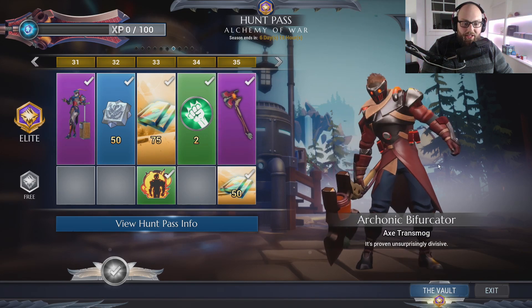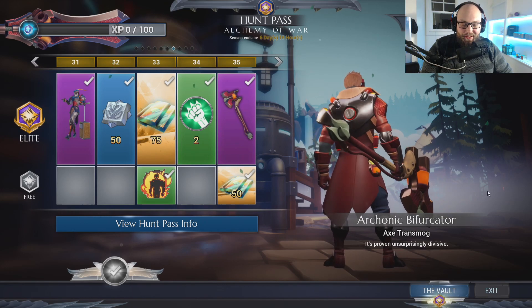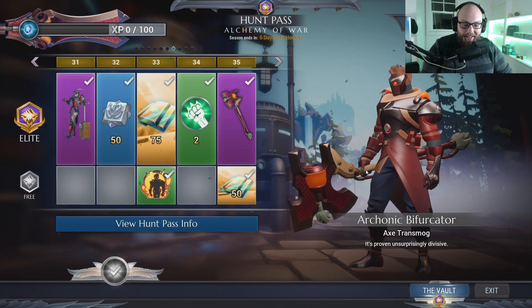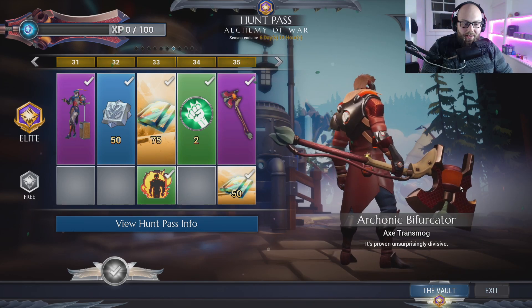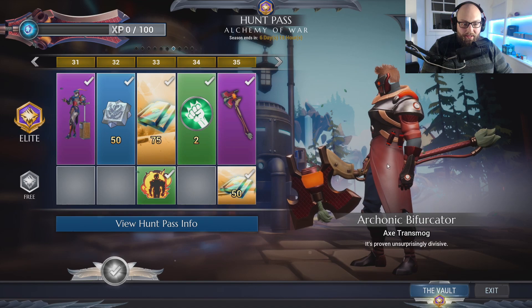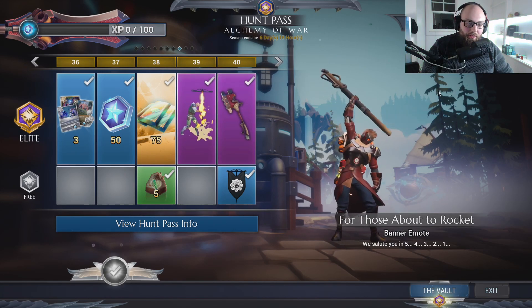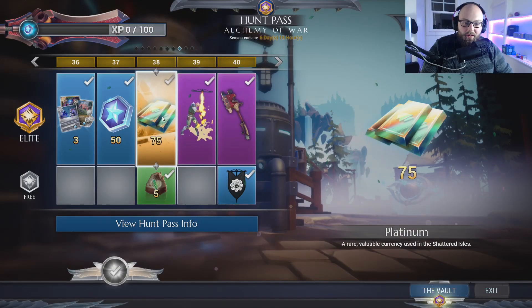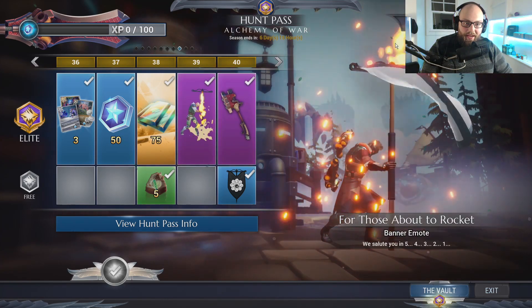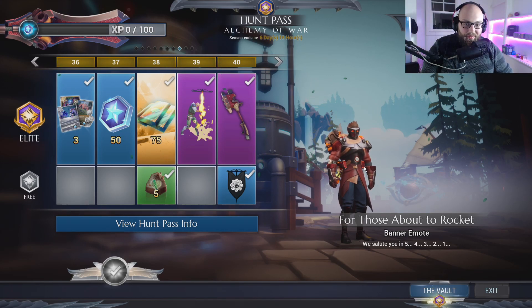Next we have our axe transmog. I think it's okay — it's not my favorite and axe has some better ones. It kind of looks like almost a mix between hammer and axe. I actually wouldn't be surprised if this was just a hammer look. Then we have our For Those About to Rocket banner emote, and this actually sends out a rocket when you plant it — it shoots a rocket up into the air. I haven't seen it explode so it just goes up, but I think that's pretty cool.